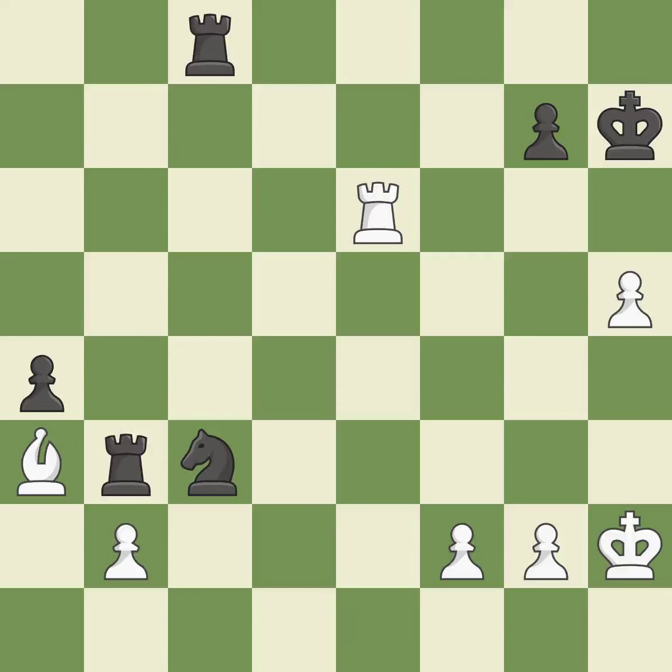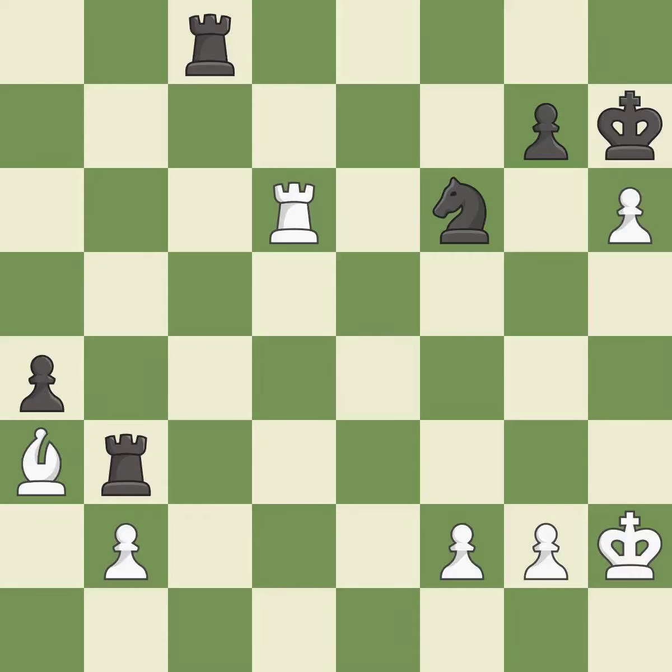This is the start of the endgame and white is losing — it is best. The knight is now on a square that is more secure — it is quite good. That is a logical response — it is quite good. This move puts the knight on a safer square. This threatens to force eventual checkmate — it is excellent. This allows a forced checkmate — it is a mistake.